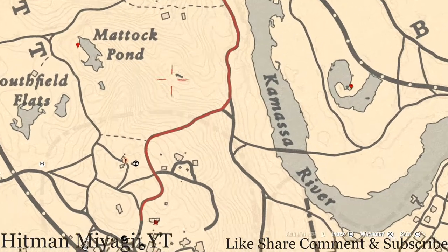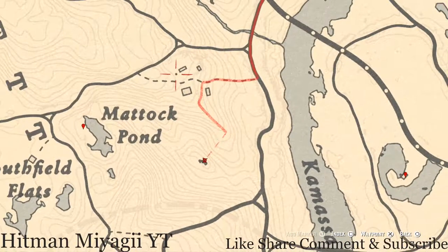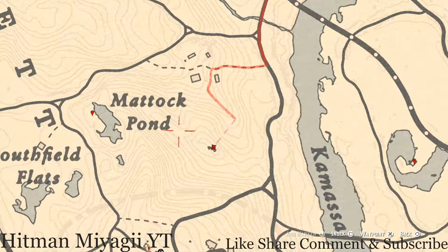Two more things before we close out. Up here near this spot, come over with your metal detector and you will dig up a random lost jury right beside the log that sits at this location.